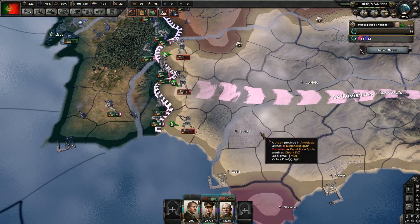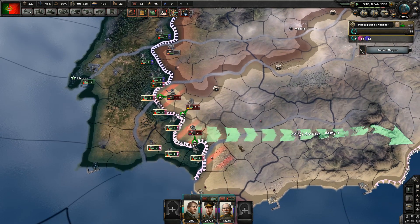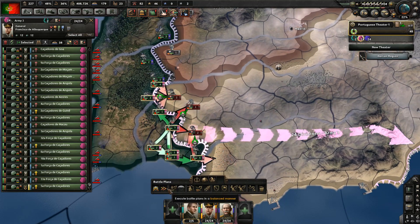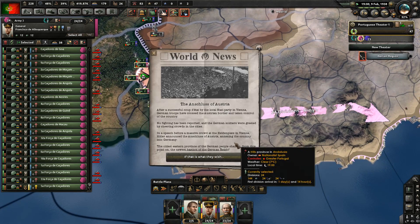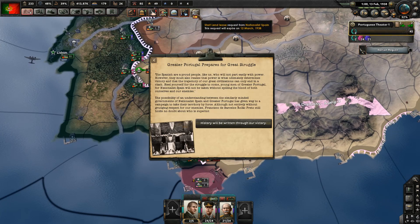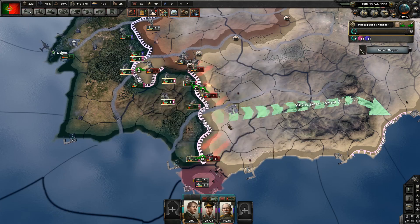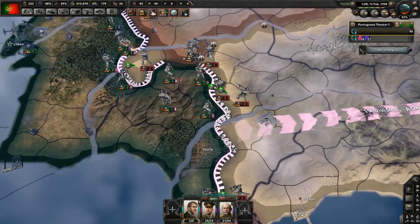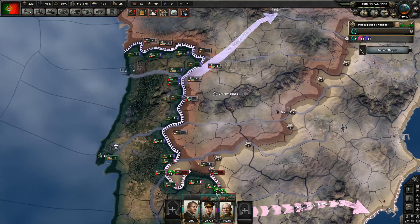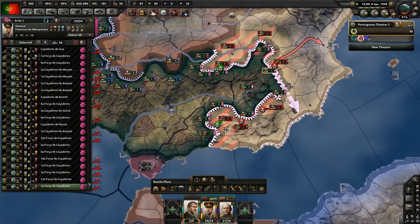Let's make the army super aggressive. Anschluss of Austria, all right. Doing quite well against Republican Spain. Nationalist Spain is actually sending me lend lease even though I'm justifying a war goal on them and I'm about to attack them. Well, thank you. Logistics are more or less fine with a little bit of manual management.